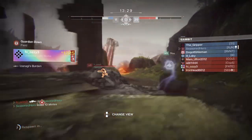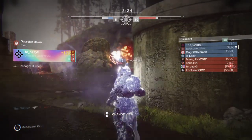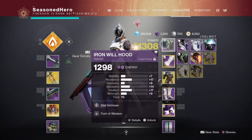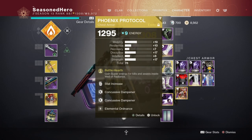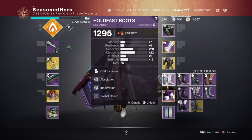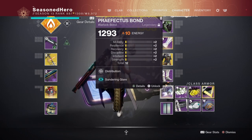Now as I've covered weapons, subclass, and stats, here are the current mods for the set. Head: Intellect and Font of Wisdom. Arms: Resilience, Impact Induction, Overload Bow, and Elemental Sputum mod. Chest: Discipline, Concussive Dampener x2, and Elemental Ordnance. Legs: Discipline, Absolution, Innervation, and Global Reach. Bond: Distribution and Sundering Glare.